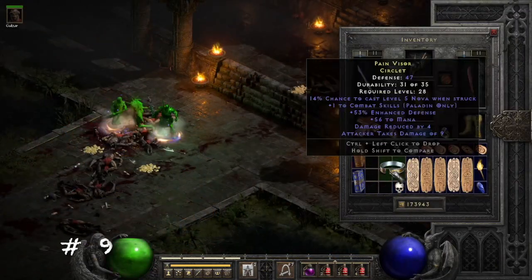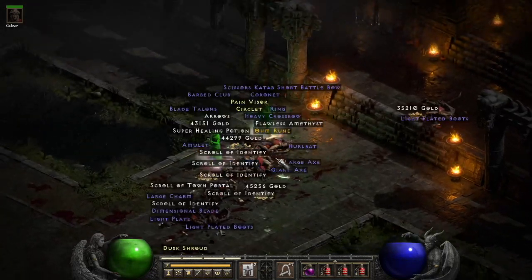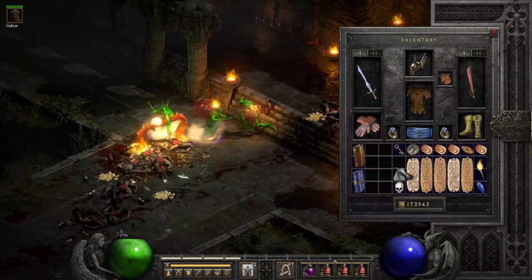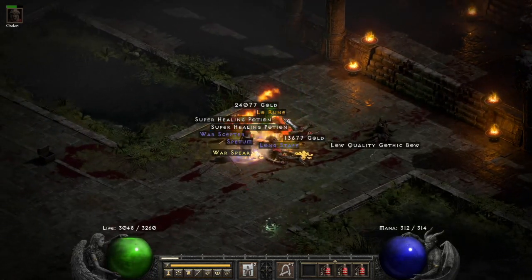Starting off at number 10 was our first Ohm rune we found from Travonical. And number 9 just happens to be another Ohm rune, about 200 or 300 runs in to my 1,000.